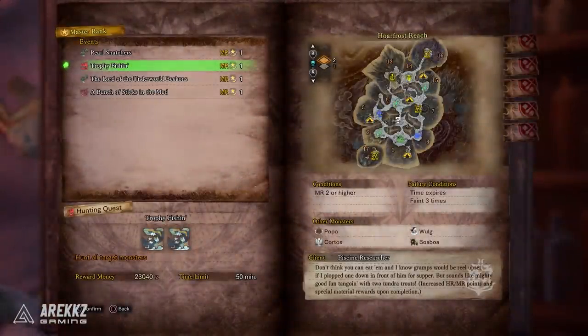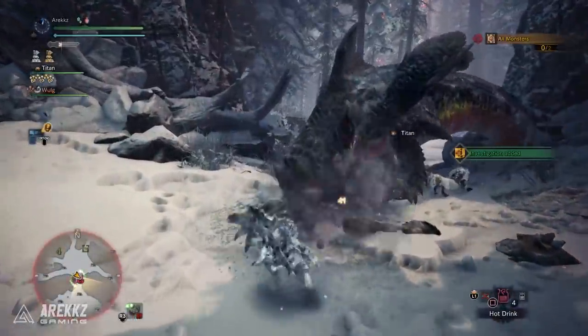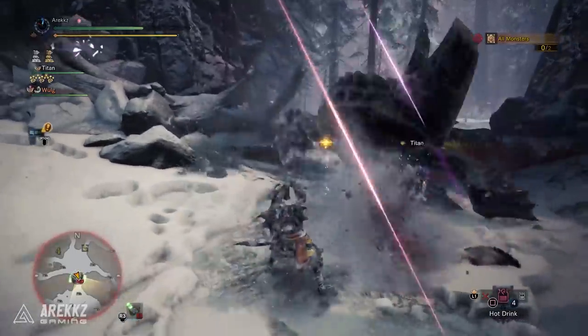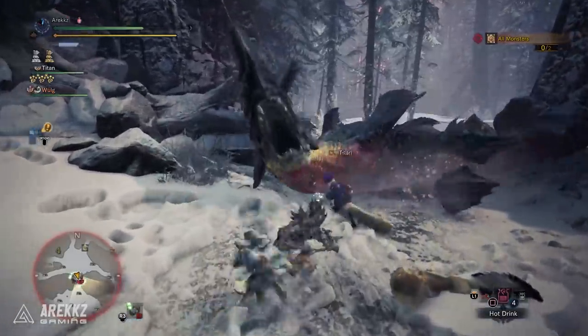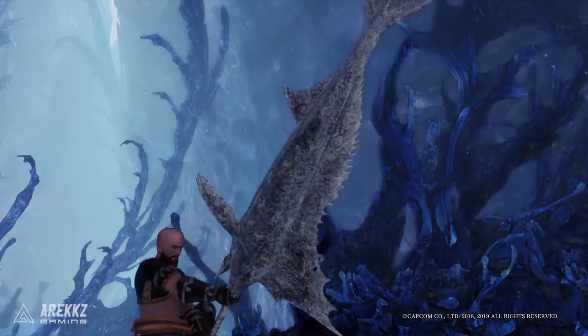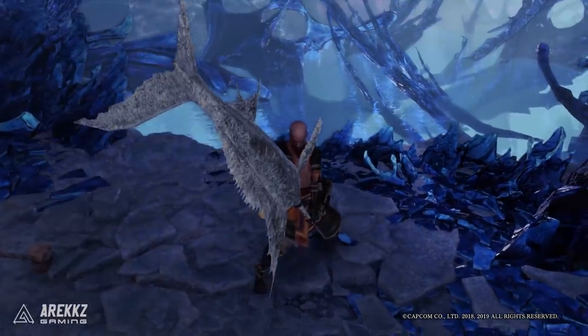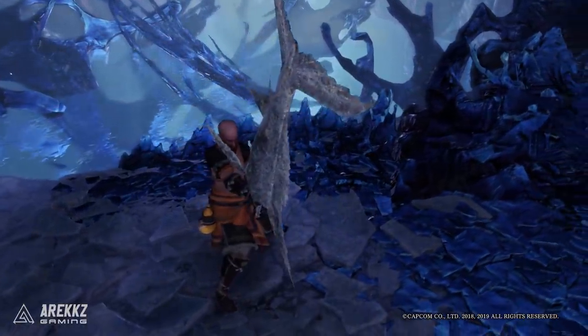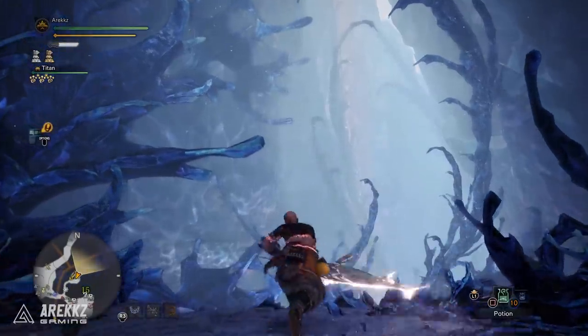The second one you definitely want to do is the Trophy Fishing quest. This will have you hunt two Beotodus — not at the same time; you hunt one, wait for its despawn, then the next one spawns. It's pretty easy. Obviously if you're starting out, Beotodus armour looks kind of cool so you might want to do this just to get Beotodus materials. But more importantly, if you complete this, you get to craft this bad boy — the Frozen Spear Tuner. This is a greatsword in the shape of a Frozen Spear Tuner. Need I say more? It's wacky, I love it.